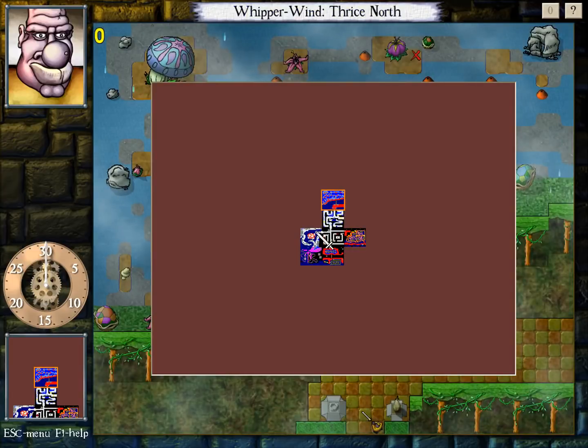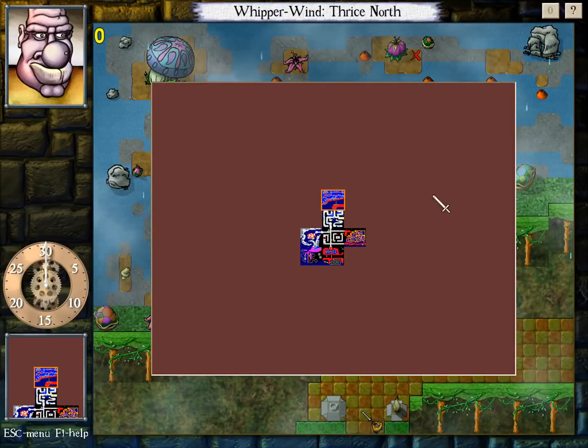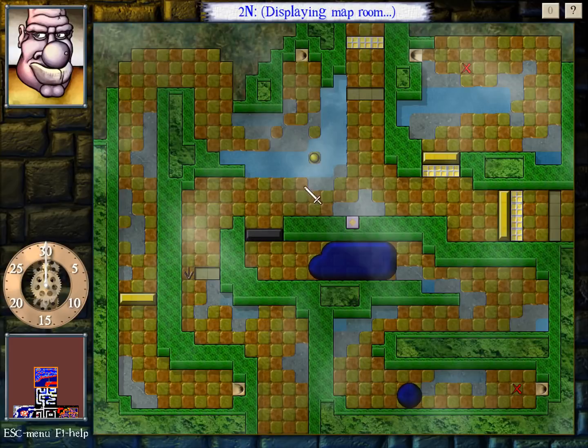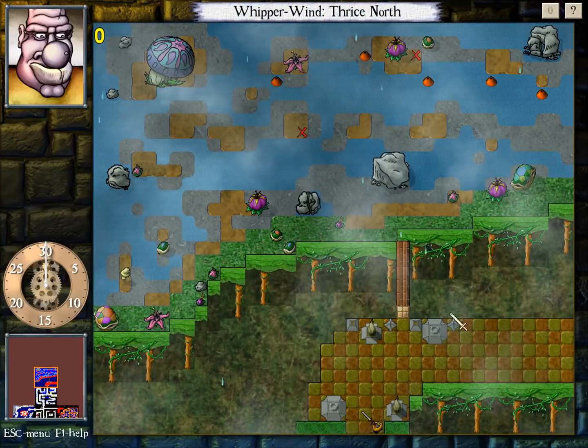First one, you might notice everything looks completely different. I've been informed that this hold — this level of this hold at least — is supposed to use a custom style called Jungle, which I've installed now. Oh dear, I do not like the way that force arrow looks. I'm not so sure if I'm a fan of this style, but I'll play along for now at least.